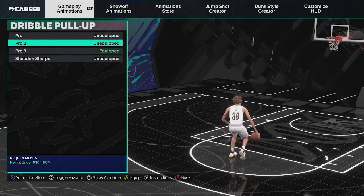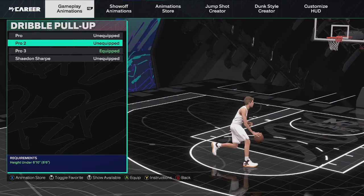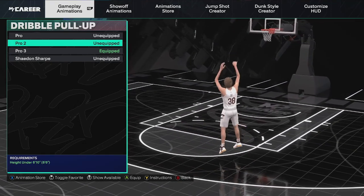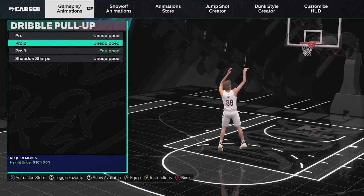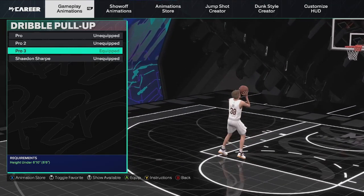For the dribble pull-up — this is the most important shooting animation in the game, no doubt. Fading in this game is very overpowered, and honestly sometimes you do accidentally fade. When I accidentally fade, there are a lot of times I do green it just because this is so easy to fade with. The front fade animation is slow, but it's really easy to use as well. This is what I use on my small guard, my popper, and my lockdown — also my ISO lockdown I'm on right now, Pro 3.